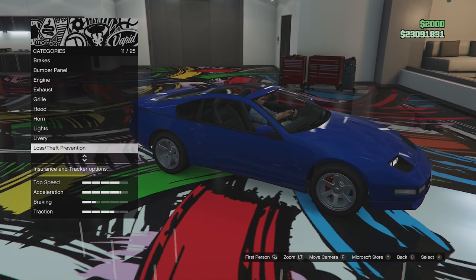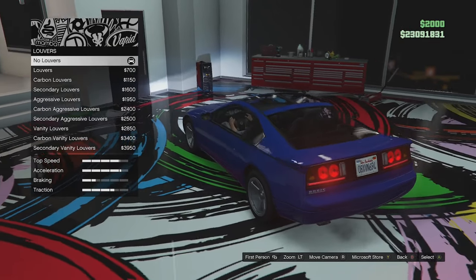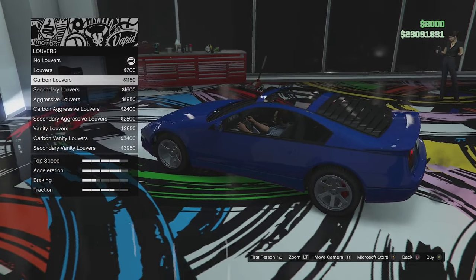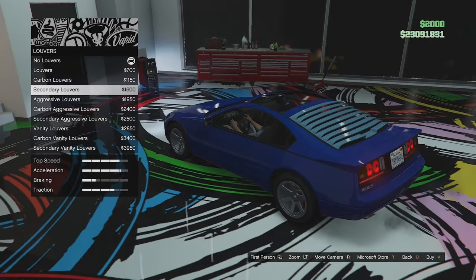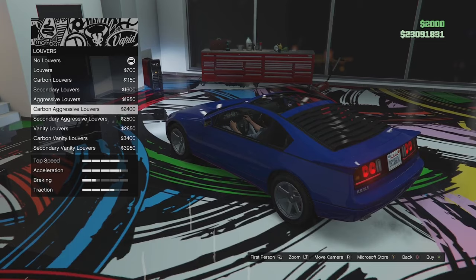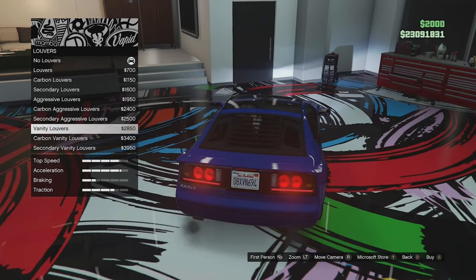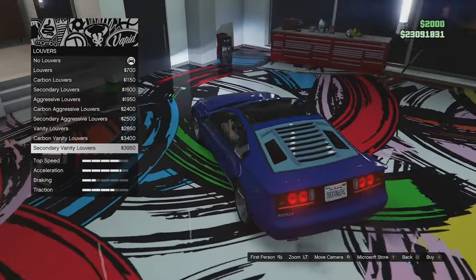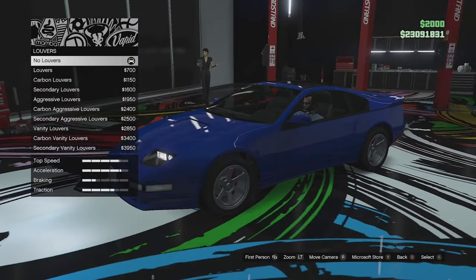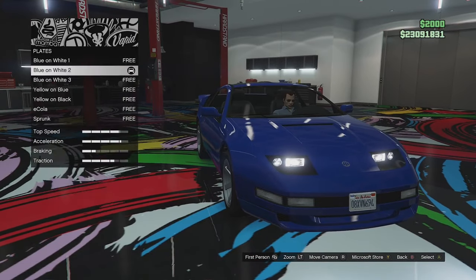We're going for a street build anyway. Louvers next — on the rear window we've got no louvers, simple black louvers in carbon and secondary, aggressor louvers in carbon and secondary, and vanity louvers in carbon and secondary. Unless it's a DeLorean, I don't think louvers look good on any car, so I'll skip those.